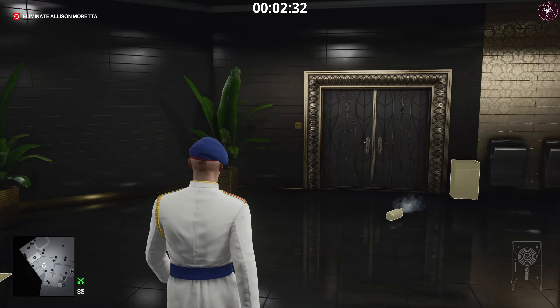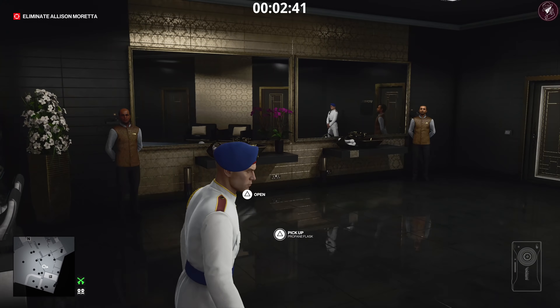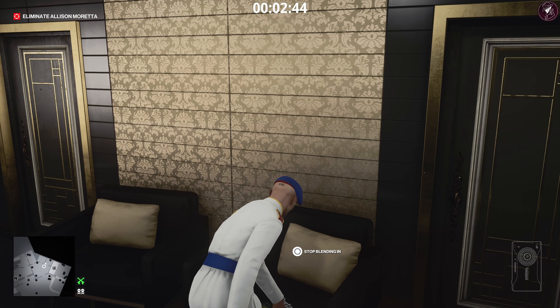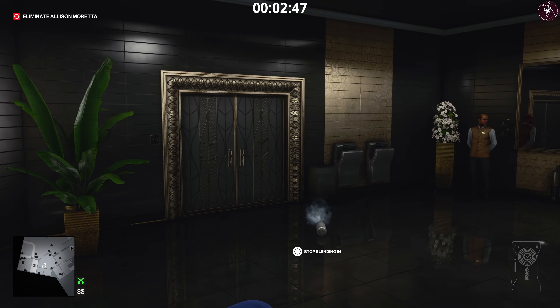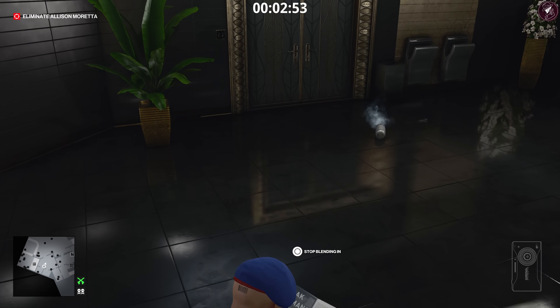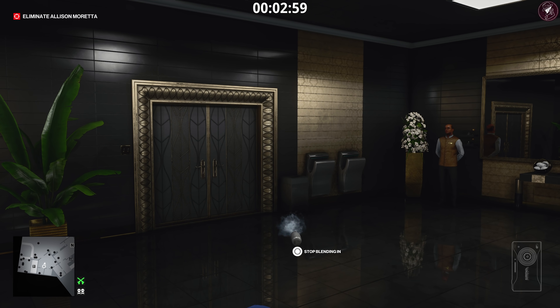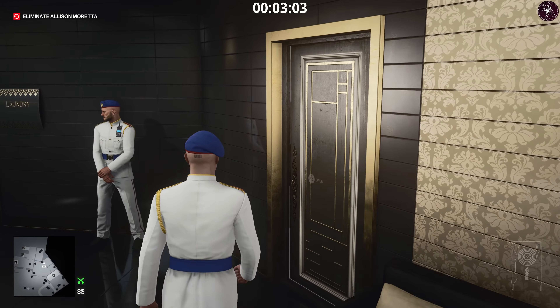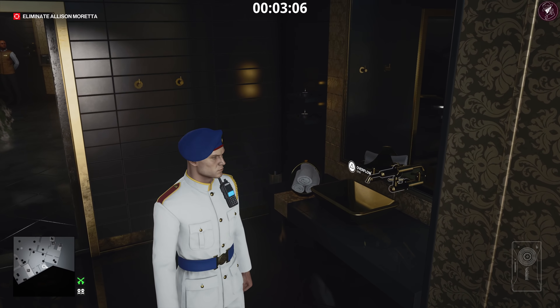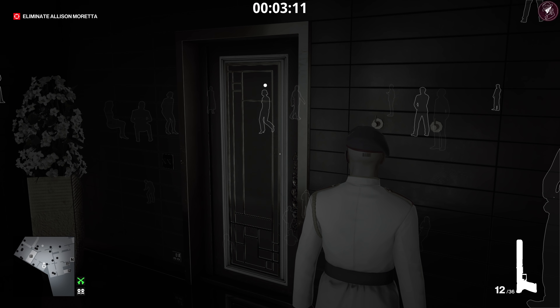Wait for the target to come to the bathroom — she'll come here momentarily after she talks to someone outside and then pass through. If you don't take her out as soon as she walks in, she'll go to the mirror, talk to herself, then exit the bathroom. That gives you two opportunities to shoot the gas canister from within one of the cubicles, creating an explosion — an accident kill from an environmental explosion. You won't lose Silent Assassin, but everyone will become aggro and turn into enforcers, so stay out of sight after the explosion.